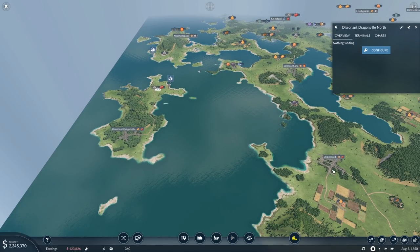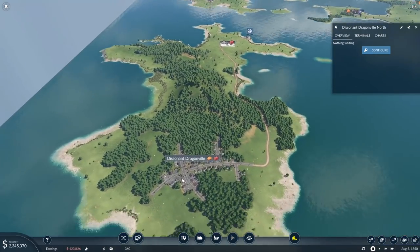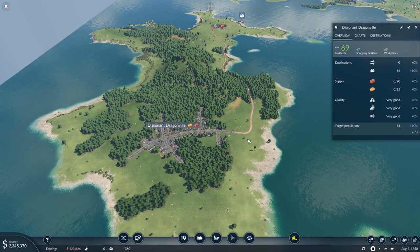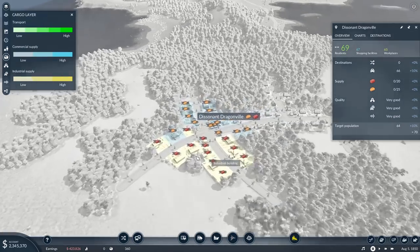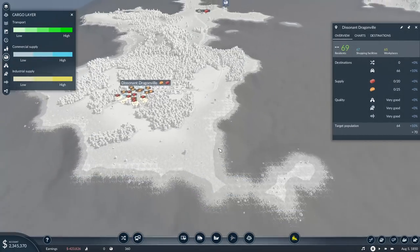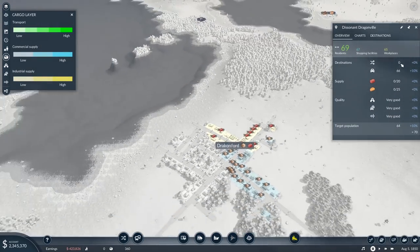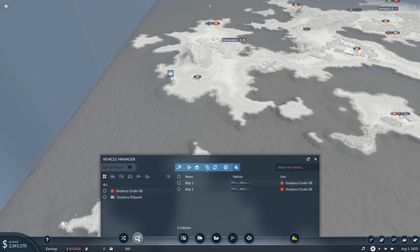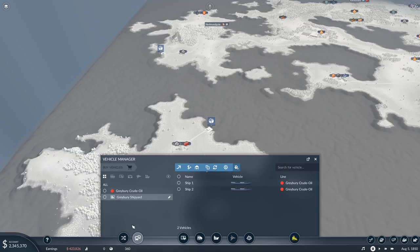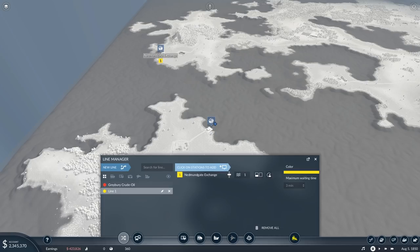Now to sell here and here we're going to have to do something slightly different, because what will happen is we'll end up selling it about here. We'll need to take the bricks to very inland areas and over here. So that's going to involve trucks for the last leg. First things first, we need to set up this as a sale route — we're going to need a new line.